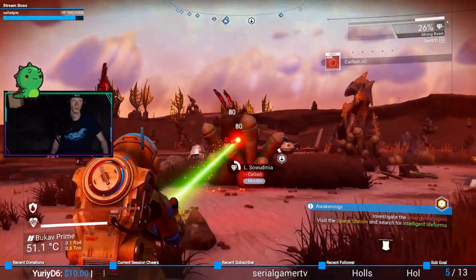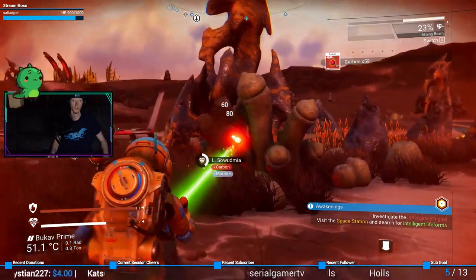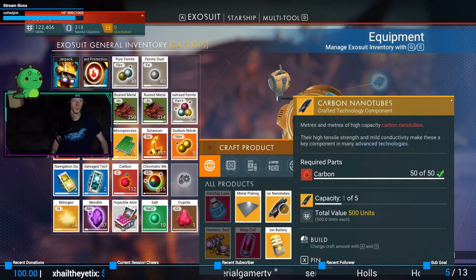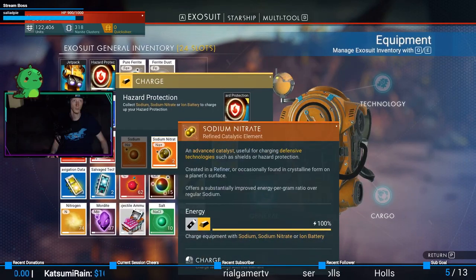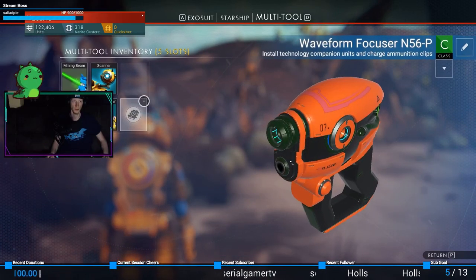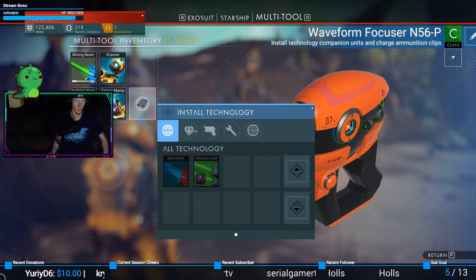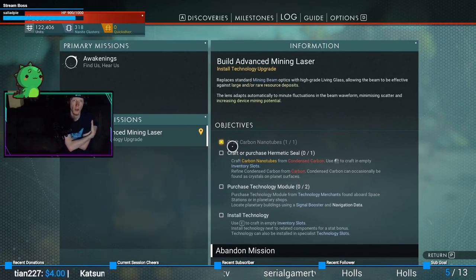I don't like that at all. It's very upsetting. I don't like how you can't... I don't remember what it takes to make that — just tell me, without having to go here: crafter, purchase hermetic seal.